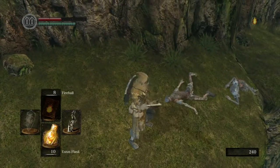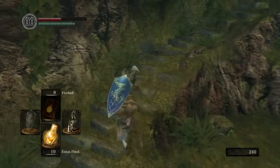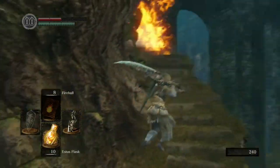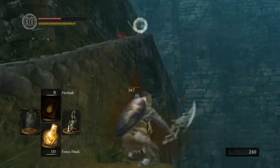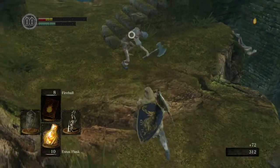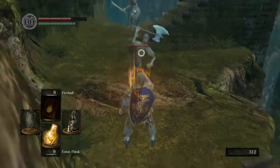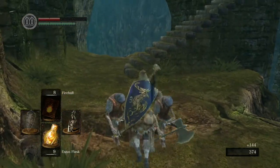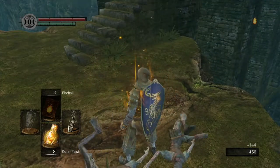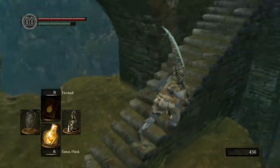I wouldn't say you have to kill everything — it's completely up to you. But these five or so enemies will get in your way, so it's best to kill them first before you progress. With them dead, head up these stairs.